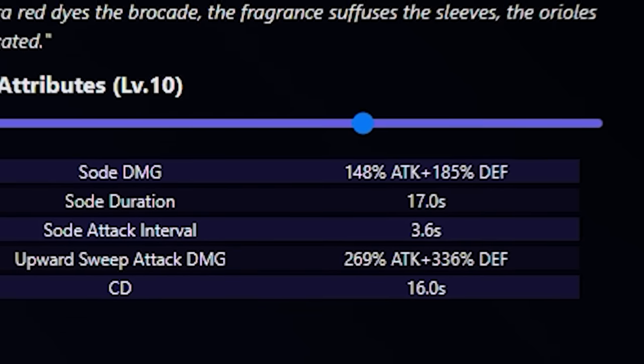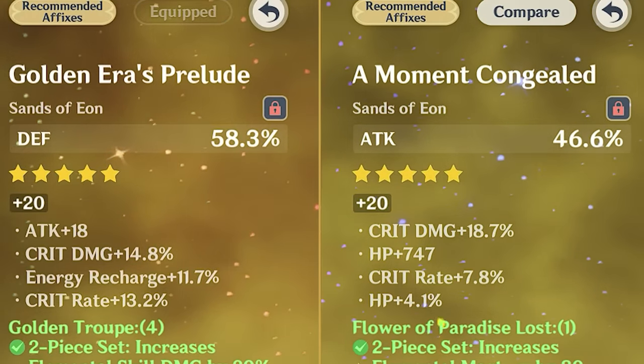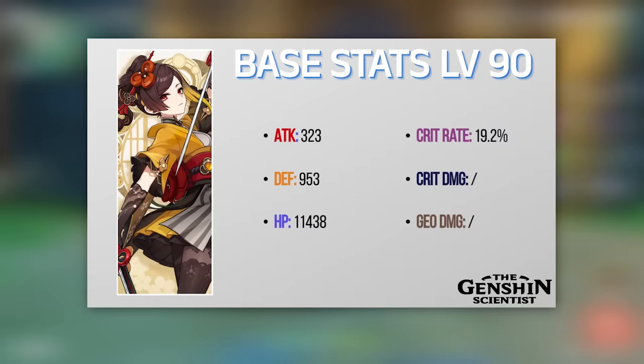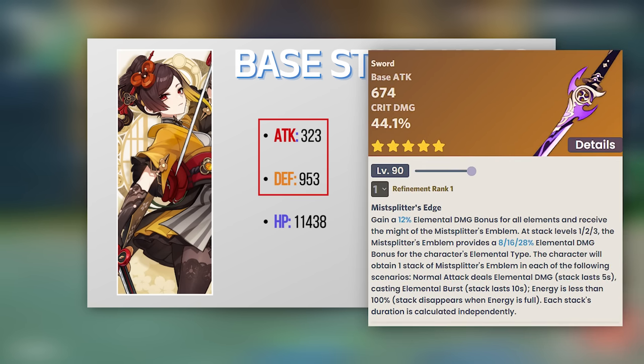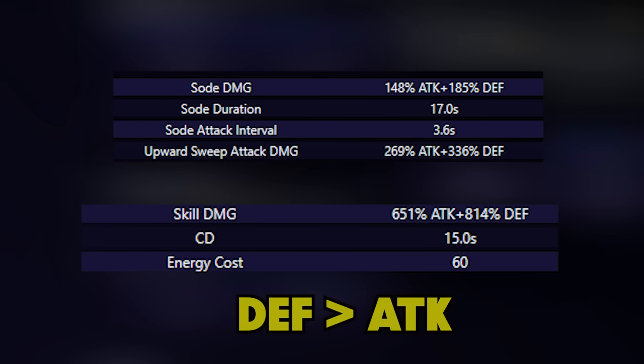She is a sub DPS whose majority of moves scale off both attack and defense. So the first question is which of the two stats should you prioritize? The answer is defense pretty much all the time, for mainly two reasons. The first is that her base defense is really really high, much higher than the base attack, and for the latter to ever catch up on that base defense value, you would have to give Chiori a weapon like Aquila Favonia or Mii Splitter — weapons that have 674 attack — but as we'll see later, these are not really great options for her. Second, she simply has higher defensive scalings rather than attack scalings across the board, and this naturally makes defense the more valuable stat.